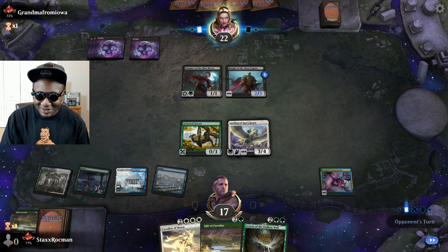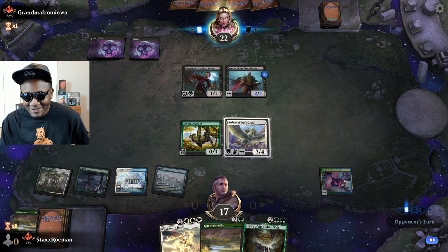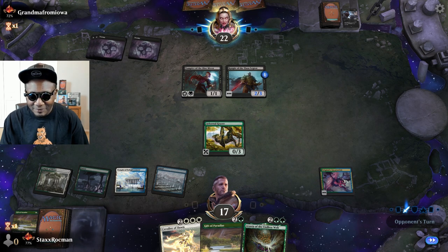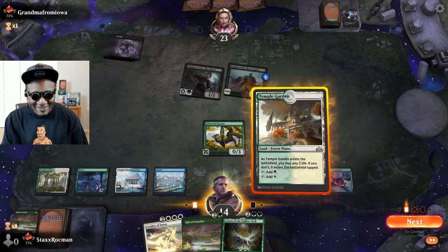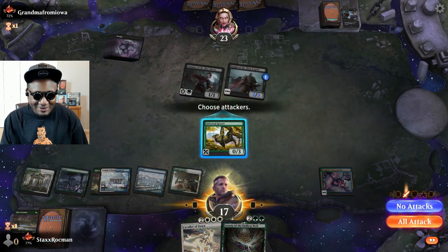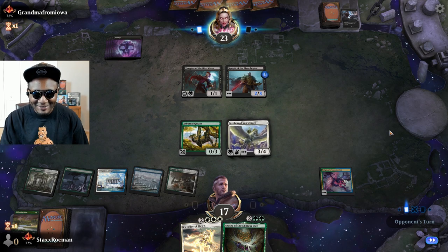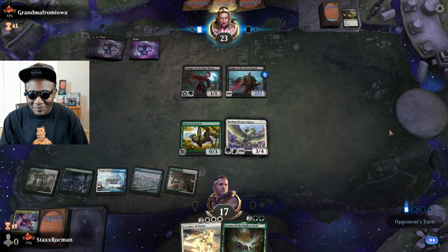I think granny's probably going to remove it. You got removal, granny? Granny said no Pegasus today. That's alright, I'll have to fetch up another. She's going to swing for three — I'll take these lickings from granny. She might say no again to my next one — and she's going to get rid of my Enigma. Granny said get that out of here. Taking three again.